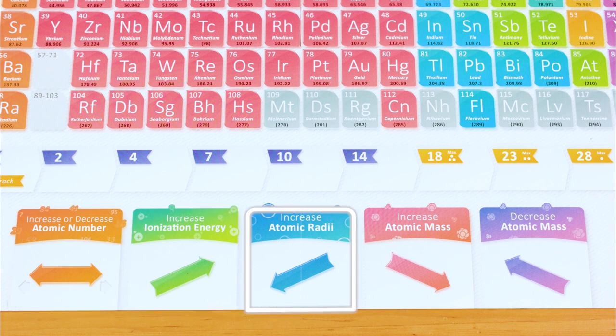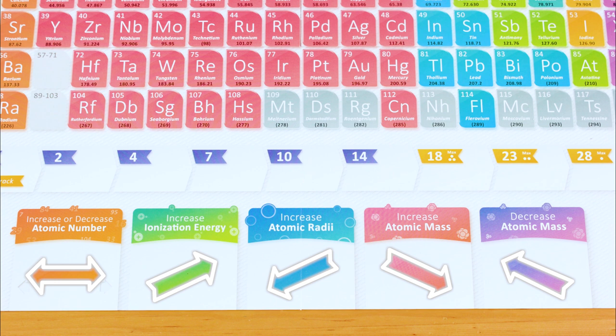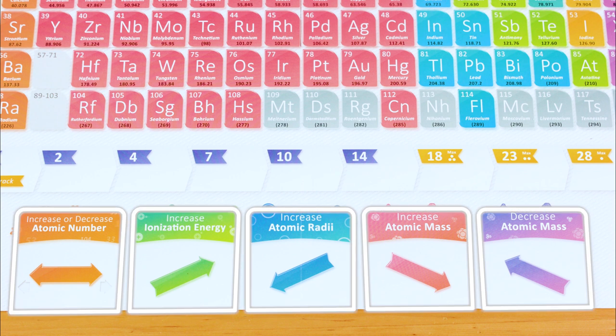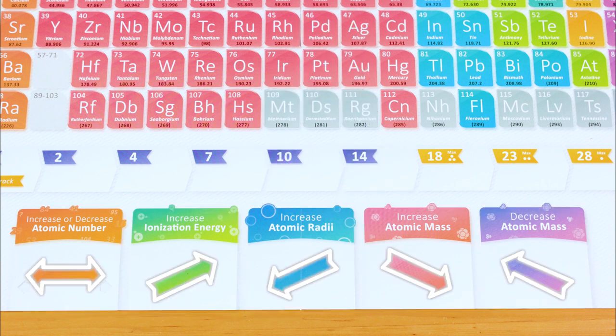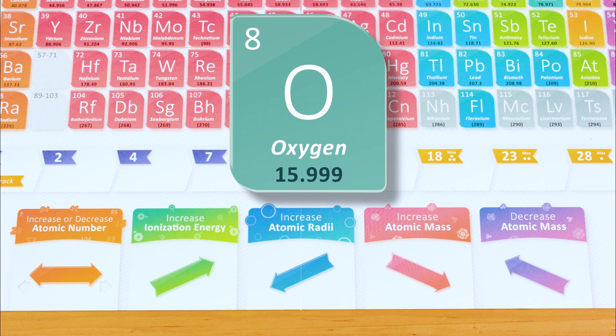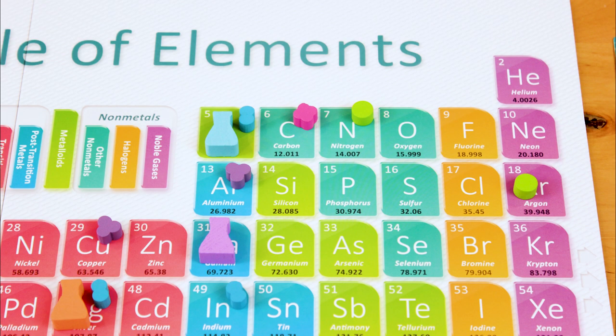Each of these five periodic trends describes a pattern of movement your flask can make. You can move your flask from one to five spaces, and the trend you put your energy token on determines which direction you can take. Increase or decrease atomic number is the most straightforward. The atomic number of an element is up in this corner. So if you start on 5, you can move your flask to element number 6, 7, 8, 9, or 10.